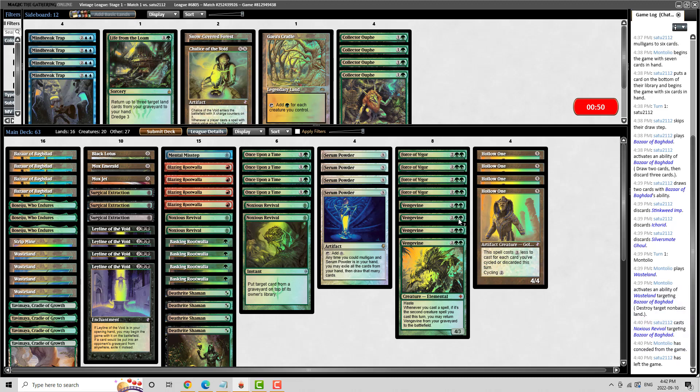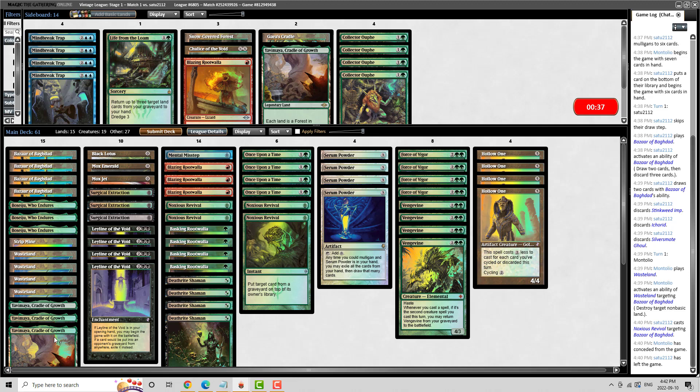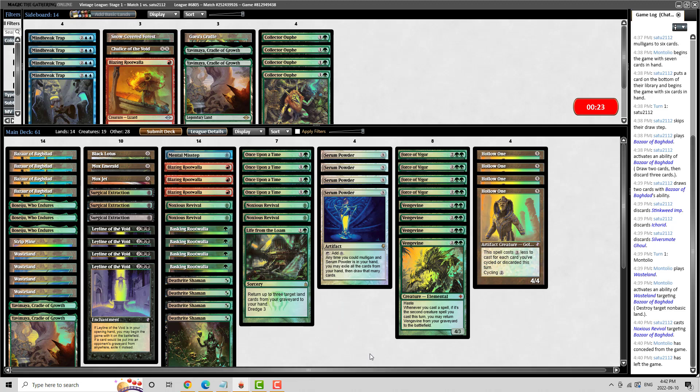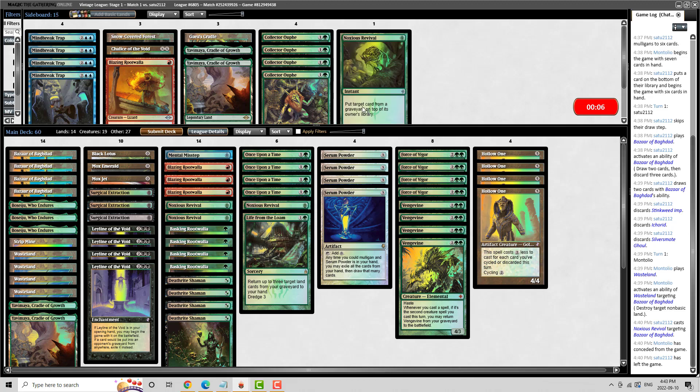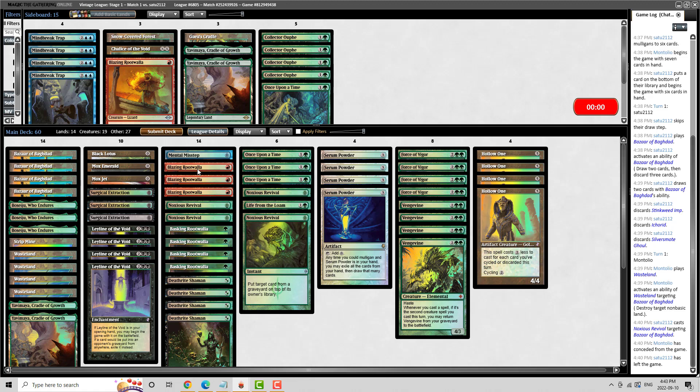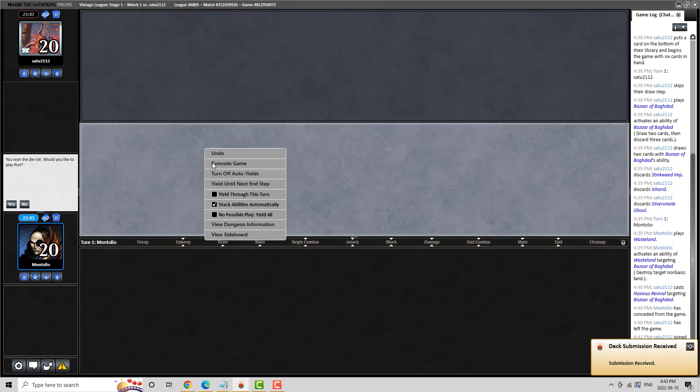So we've got 63 cards here. What do we want to cut? I can see cutting a Blazing Rootwalla. I can also see cutting a Cradle — maybe a couple Cradles. Maybe I do just bring in a Lull, a little bit on the cute side of things. Revival's not bad against them either. That was a little bit of a panic play there — time got away from me. I was jabbering away a little bit much. Let's hope our sideboard worked.